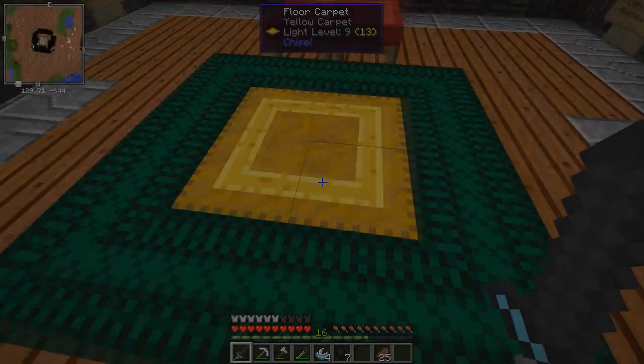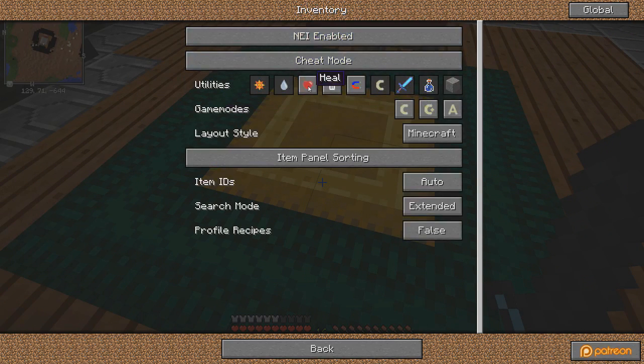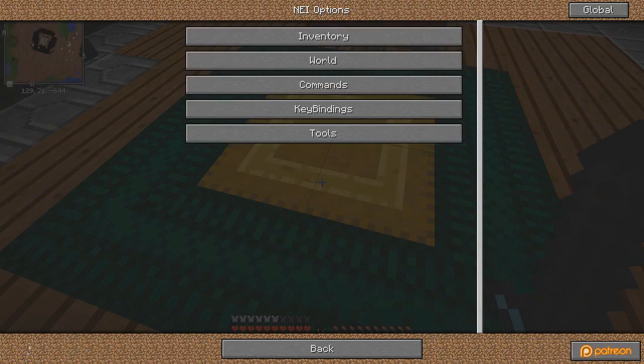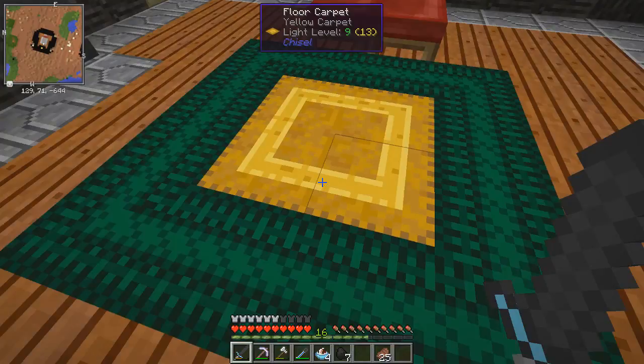Welcome back everybody to Modern Minecraft. I'm trying to figure out how to get rid of all the cheating stuff - it was just turning on the heal thing. I'm trying to get rid of everything but the delete mode, but I have no clue how to do that, so we're just gonna stay in recipe mode for now.